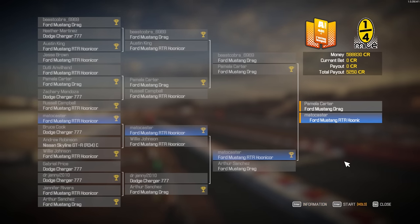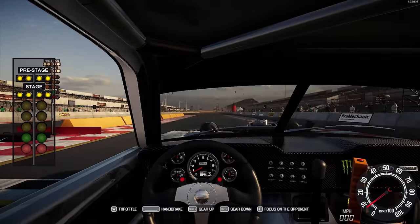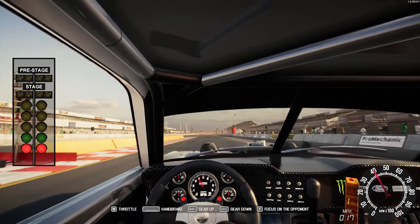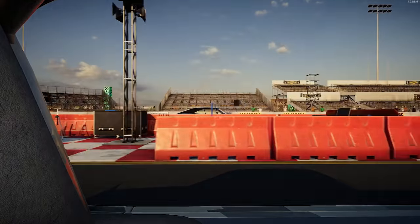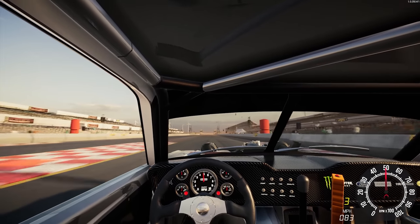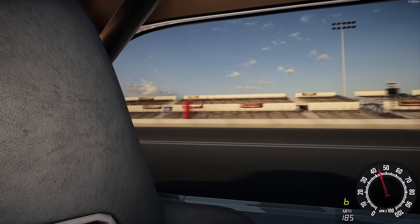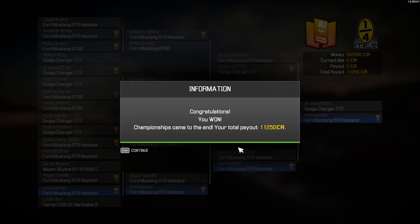On to the final to take it all — we're going up against the Ford Mustang drag again. We get the right-hand lane this time. I red-lighted. Made it all the way to the end and I red-lighted. I was trying to improve that reaction time. Back for another shot — we're in the final against the Dodge Charger 777. Let's not red light this time. No red light — bounce it off the limiter a little bit. We still got them — we won the final! But it's the Hoonicorn. Payout of 11,250.